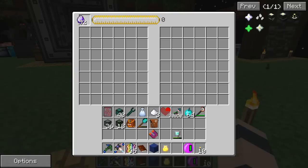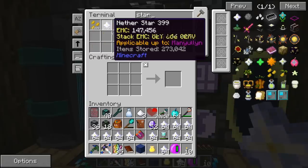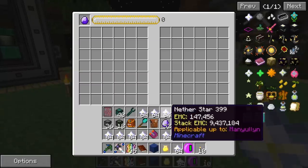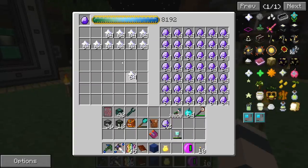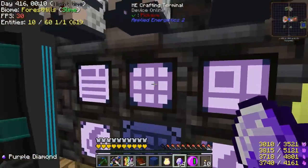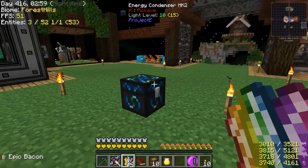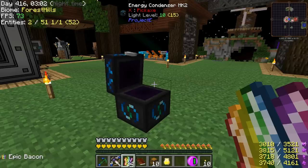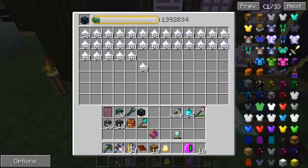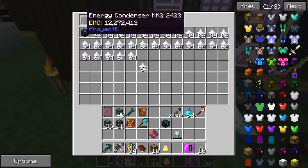We'll also duplicate some here and grab some more nether stars for the EMC value. Throw this stuff in here. We need something very quick, hopefully. Oh yes! I was hoping for something kind of like that — I wasn't sure how quick it was going to be, but that is what I was hoping to see. That's even better than I expected, actually. So that's good news. I just emptied it out. I guess what we'll do is duplicate this so we can have several of them. That actually takes a lot of EMC to do — 12 million.